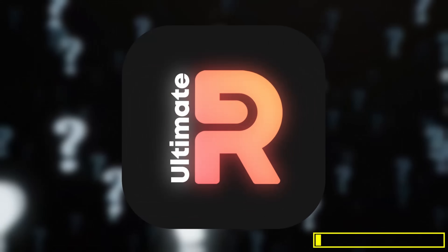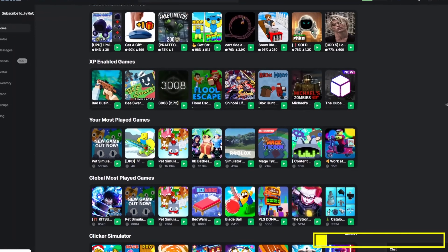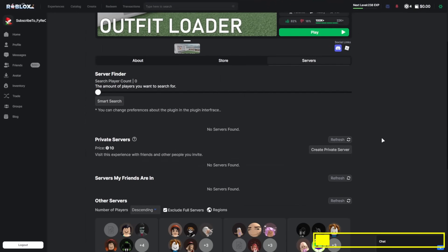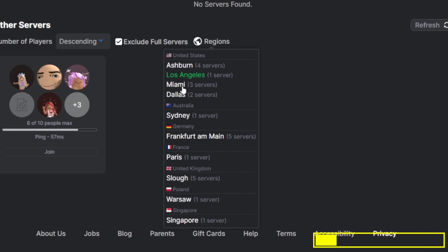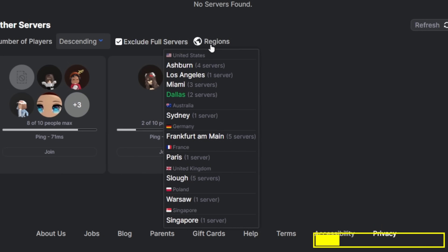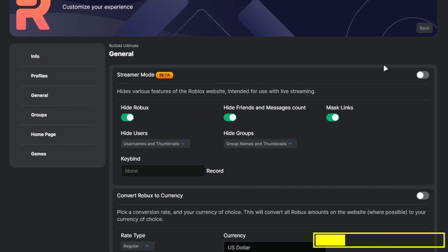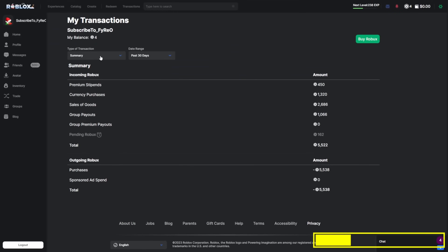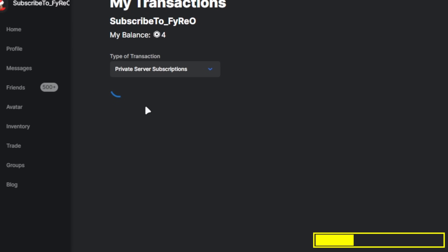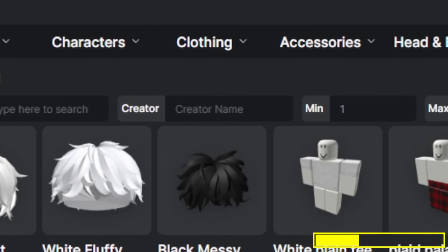It's called RoGold Ultimate. It revamps the entirety of Roblox to make it more clean, sleek, and modern. It has tons of cool and useful features like choosing the number of players descending or ascending, choosing servers in certain regions for the lowest ping possible, a completely revamped settings page, and special settings like streamer mode which hides your Robux or any other information you don't want showing on stream.